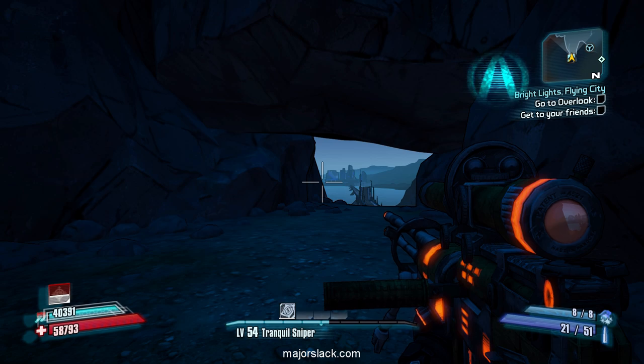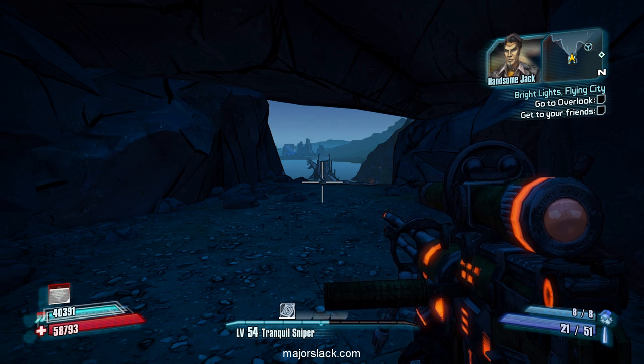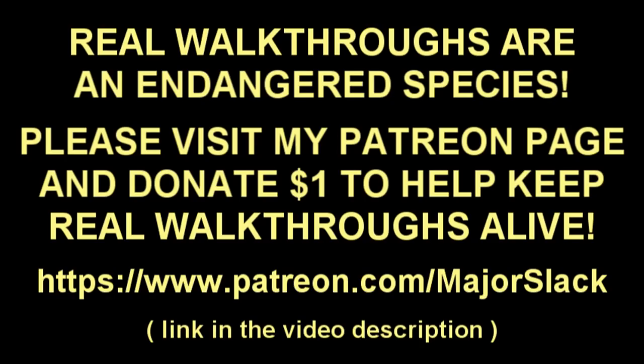Like I said — if you've got the firepower to take him down, why plow through everything? It just makes it harder; the more you level up the harder it gets. So that is it — I know it's a short video, but this is the beginning of another part where we work our way over to Overlook and do the whole hellacious standoff there. That's coming up in the next video. I want to thank you all very much for watching. Real walkthroughs like these are an endangered species on YouTube — check out my Patreon page and please consider donating as little as one dollar to help keep real walkthroughs alive. Thanks a lot, really appreciate it.